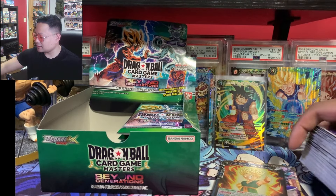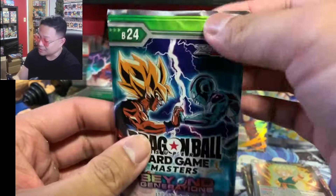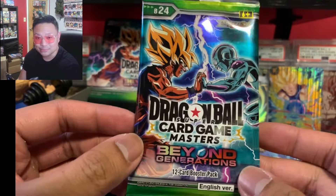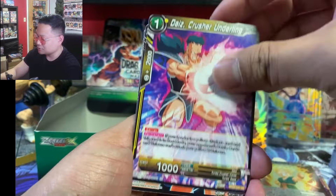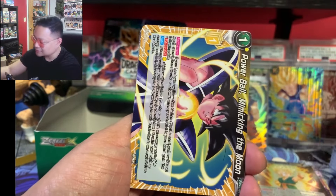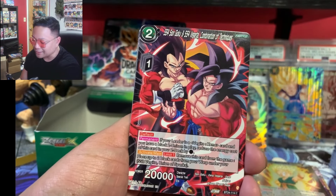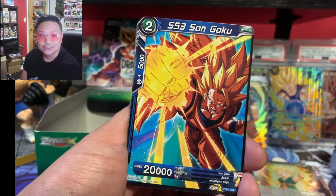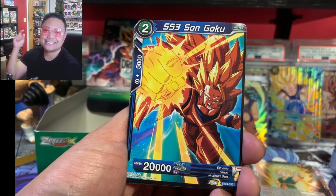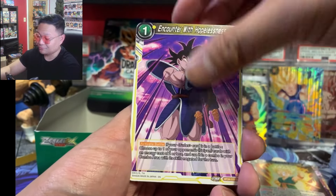All right, we're moving on to the right side of the box. This is probably going to be heating up pretty soon — we have not pulled any SPRs yet so the right side is probably the heater. If you guys have tuned in this far, thank you for taking some time off your busy day and watching me open this final booster box of Beyond Generations. Hit that like and comment, and if you're new consider subscribing for your weekly dose of Dragon Ball collecting content.